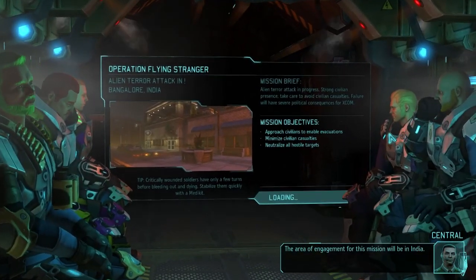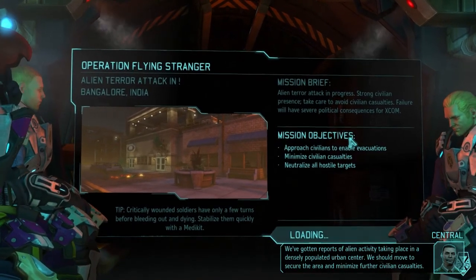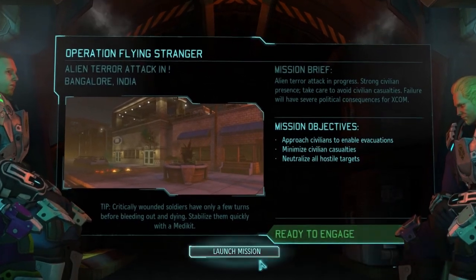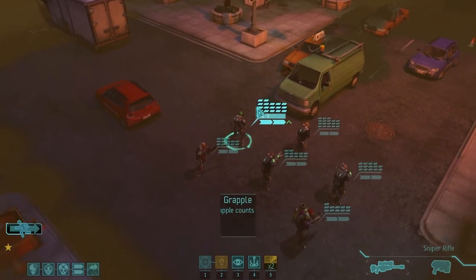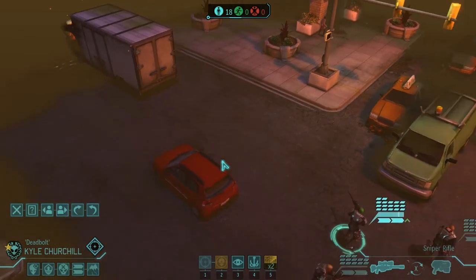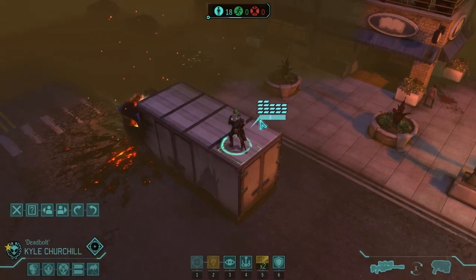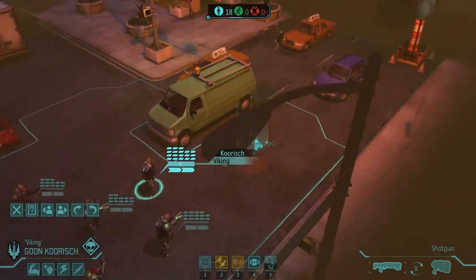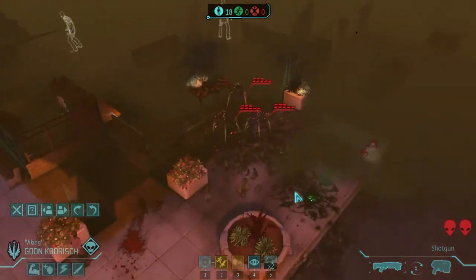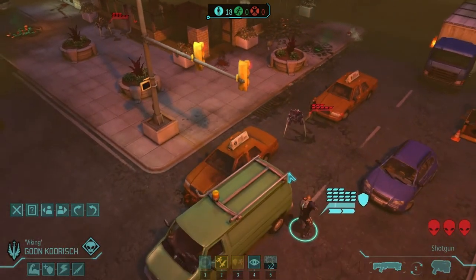We have visual on the mission site. The area of engagement for this mission will be in India. Alien terror attack! Operation Flying Stranger! The operation names are pretty good — yeah, I love some of them. Central! It's a bit jittery. I can't grapple to anywhere yet, but I think I want to get on top of there. Because it's a terror mission, so it's probably going to be a bunch of crystallids. Can't they jump though? They can, but I'm not sure it might use an action. Someone will have to clarify that. Here they come — there's the first three crystallids. They look just... lovely. Don't forget — save civilians. That's what you're here to do.